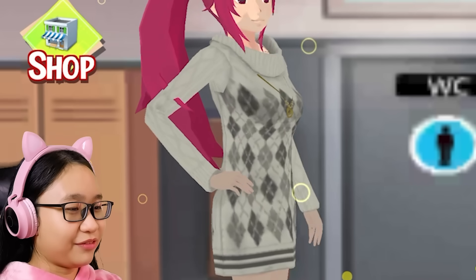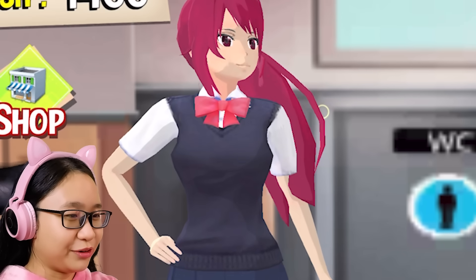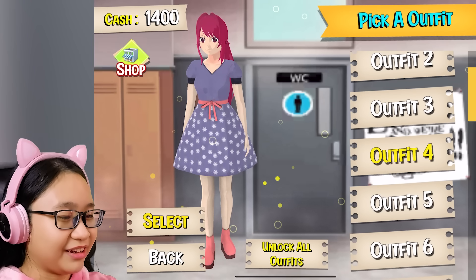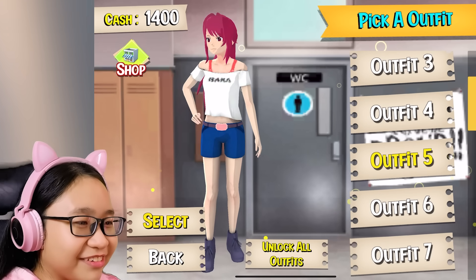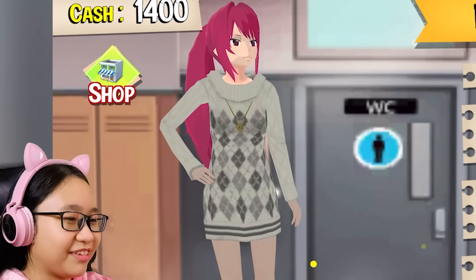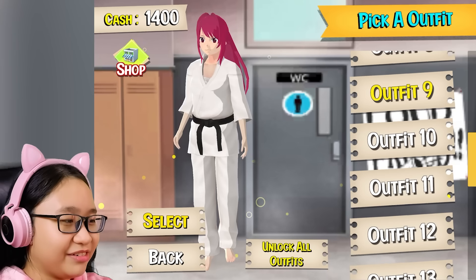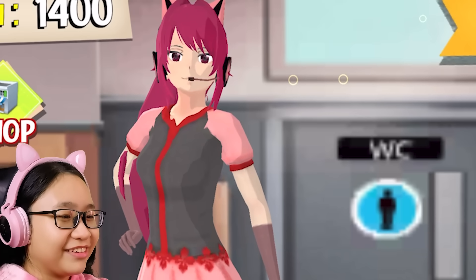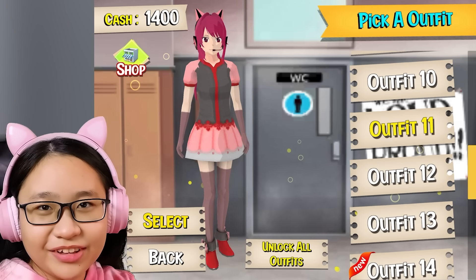Now let's choose my outfit. Outfit one is the boring school uniform. Outfit two is another school uniform. Outfit three, outfit four — this actually looks kind of weird. Outfit five — what does it say on her shirt? It's all blurred out. Outfit six — why am I dressed like this? I'm dressed like a teacher. Outfit seven is the one I wore before. Outfit eight is gym clothes. Outfit nine — we don't have karate lessons. Outfit ten — I'm a maid.